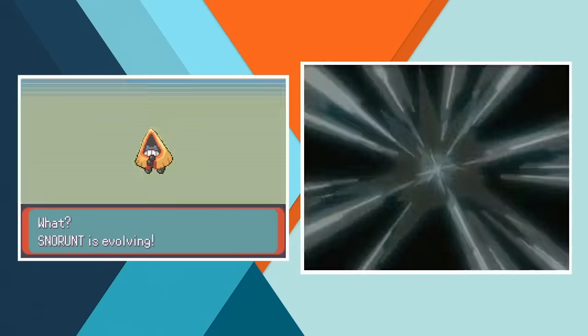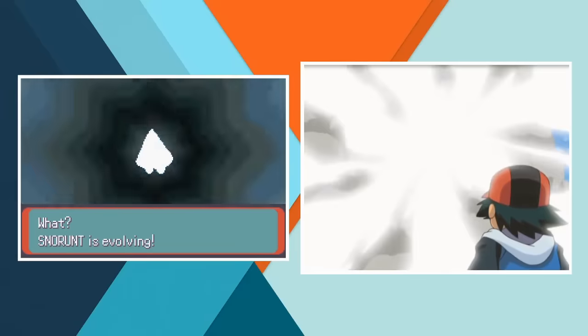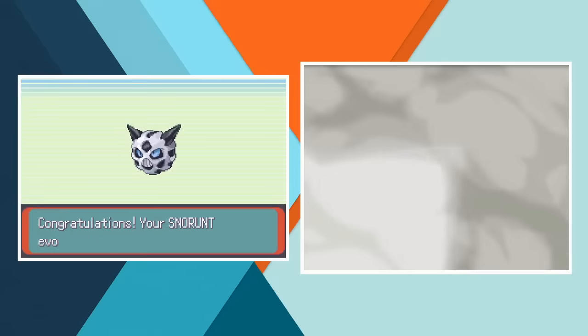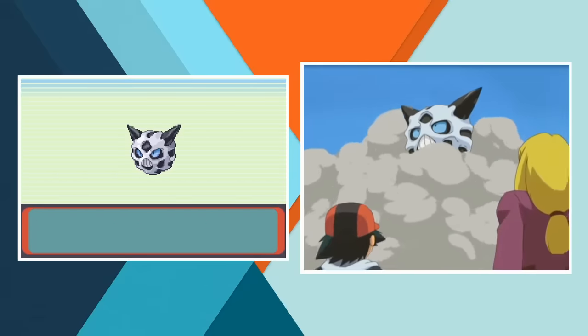Before heading for Evergrande City though we've got something important to do. During the Hoenn Grand Festival, Snorunt battles with Team Rocket and evolves into Glalie. With that evolution complete we can make our way through Victory Road and ready ourselves to challenge the Elite Four.